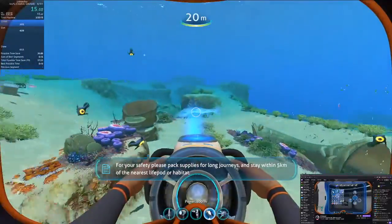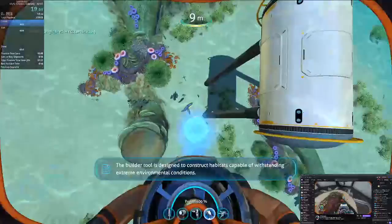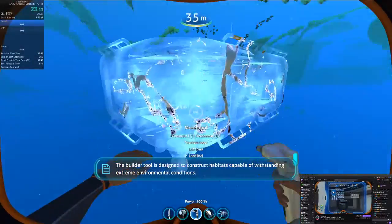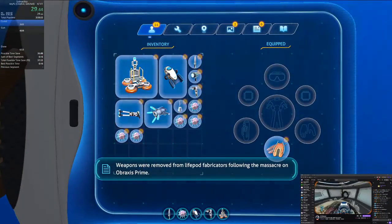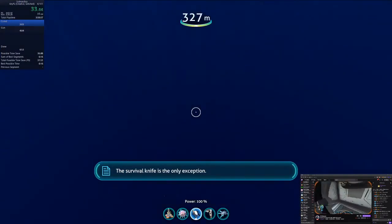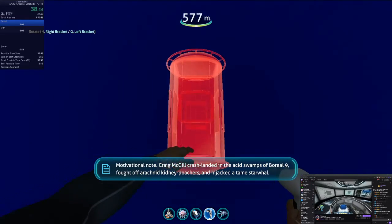The Sea Glide will increase your effective exploration range. For your safety, please pack supplies for long journeys and stay within 5km of the nearest life pod or habitat. Emergency power, oxygen production offline. Extreme environmental conditions. Weapons were removed from standard survival blueprints following the massacre on Abraxys Prime.